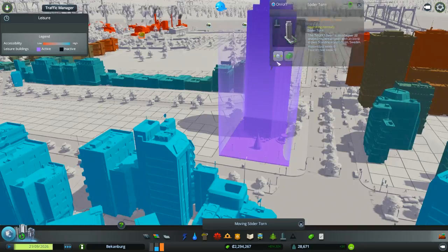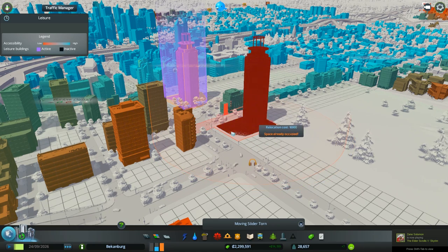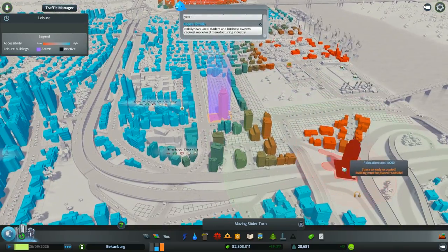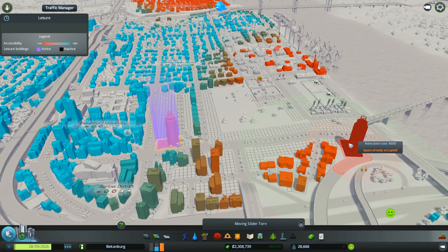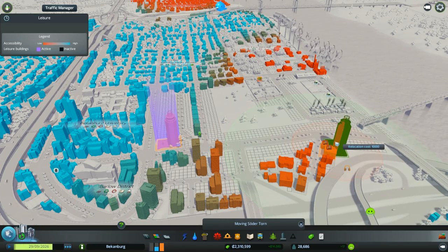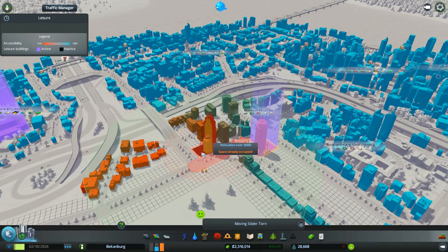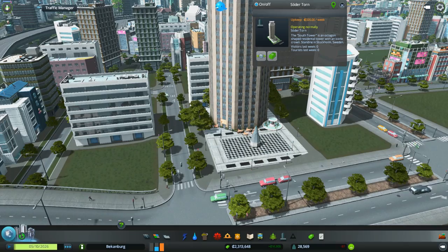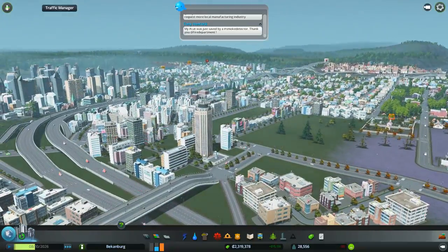It still has problems. Looks like you're going to sit this way, which will still have problems. Why must you have so many problems? That's a little better — the ground isn't totally climbing on top of itself. Sweet. Should have a cool iconic tower there.